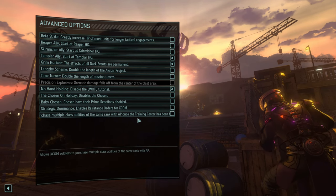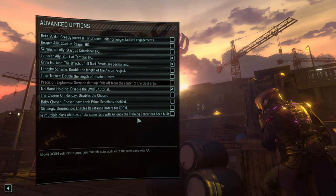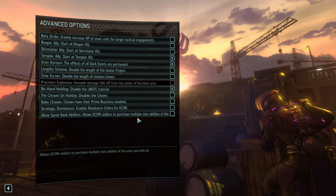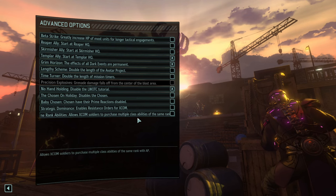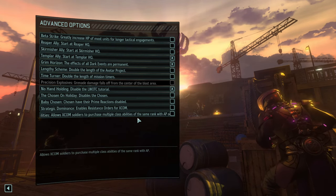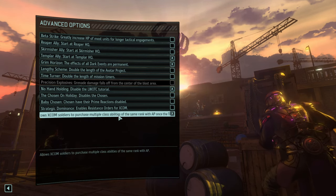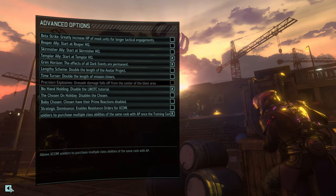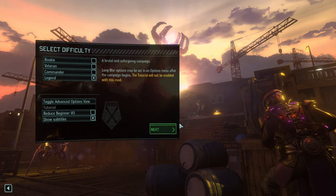This option allows XCOM soldiers to purchase multiple class abilities at the same rank with AP. That was always one of the things I disliked about Long War — sometimes you had a lot of AP and wanted to get multiple class abilities. Here's the deal: I will enable it but only for the prime team, to have a couple of super soldiers, and we'll ignore that ability for the rest of the pack.